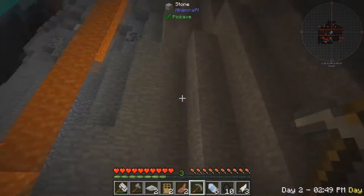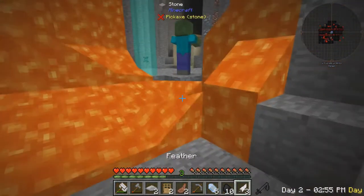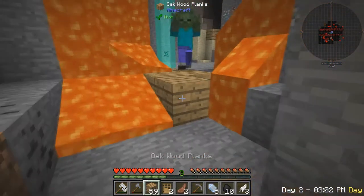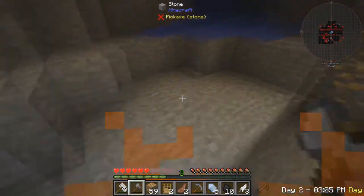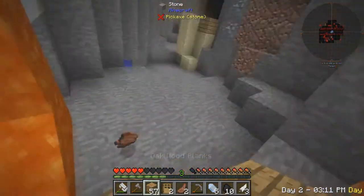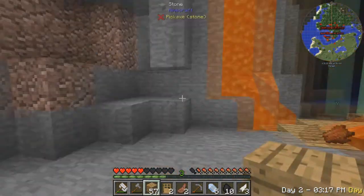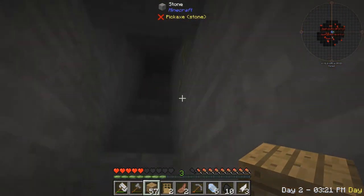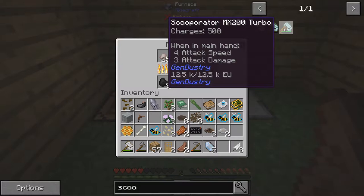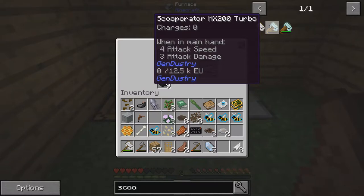How much coal do I have? Ten. Where's my tunnel? Tunnel — across the lava. Ow, ow, ow, ow! Nice. Back to the surface. We threw that in there. Scooperator MX200 Turbo — that's just great. Oh wow, oh wow. I don't know what you need that for.